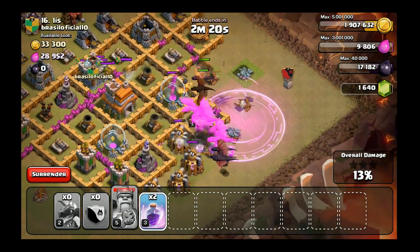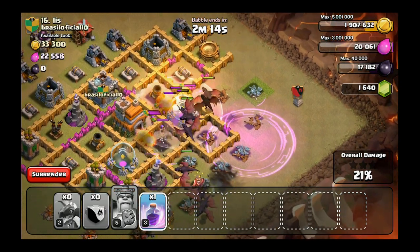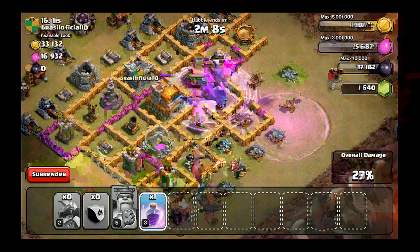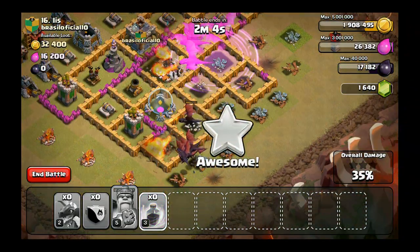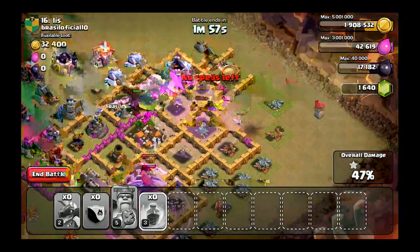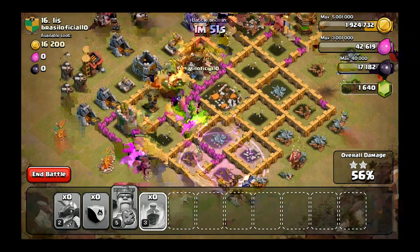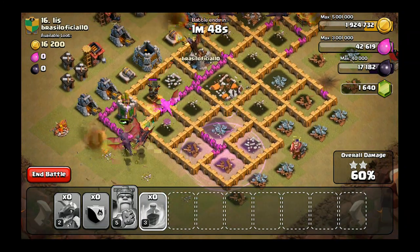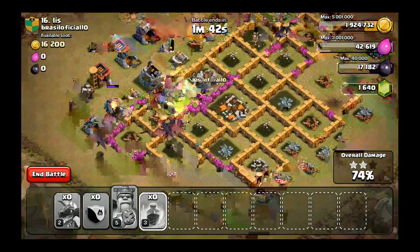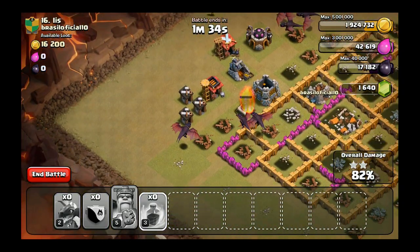Hopefully we should just be able to sweep this base. The king did what he needed to — he's down now, but he took out that air defense. The dragons are rushing the town hall, and they're actually being intelligent here. I'm gonna rage up the dragons down here. They got raged up. I need a three star — can't be letting my clan down with two stars and one stars. This is gonna be a solid three star — nothing left that can take me out, all good.